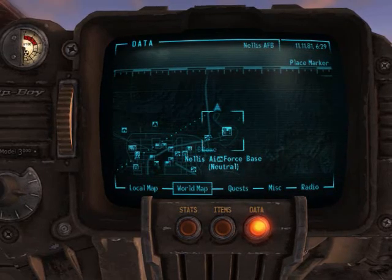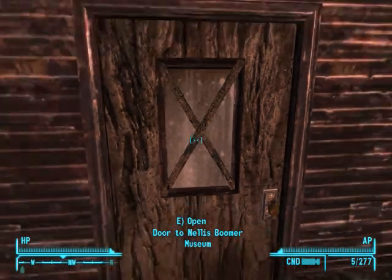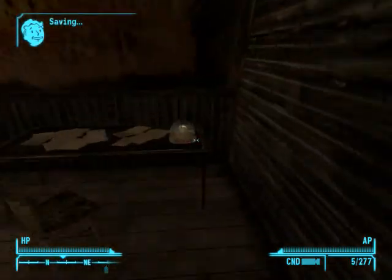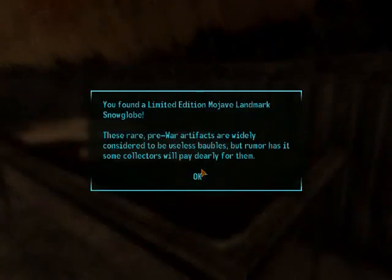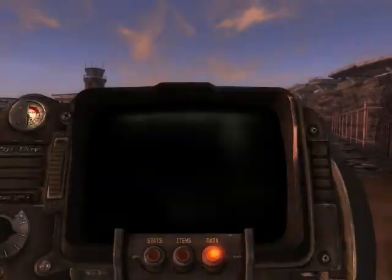For the first one, we're going to start off at Nellis Air Force Base. What you want to do when you get here is head all the way through to the back end of the base itself and head to the museum. This kid's in here right now — grab that. This kid will probably almost always be here, except late at night, so grab it when his back is turned.